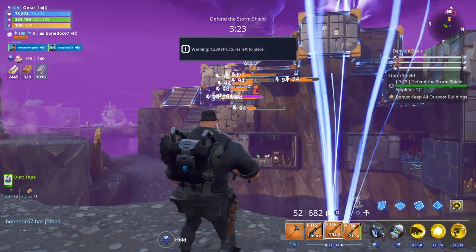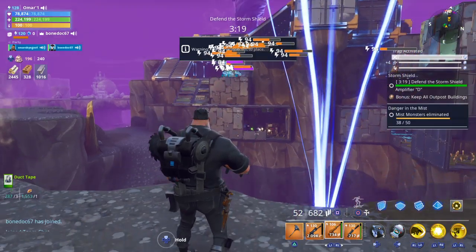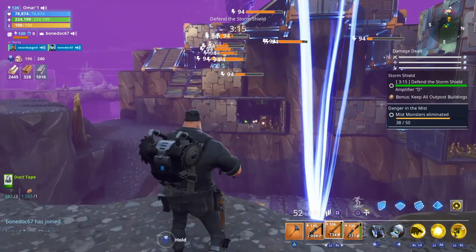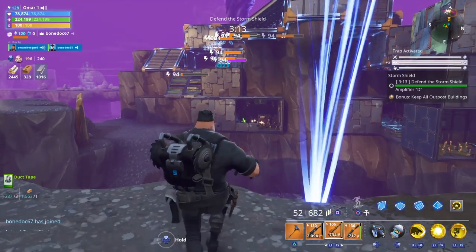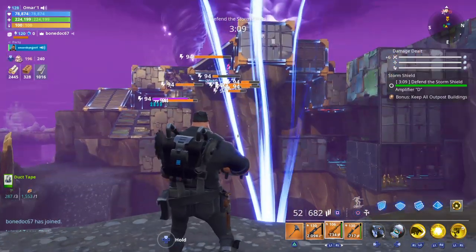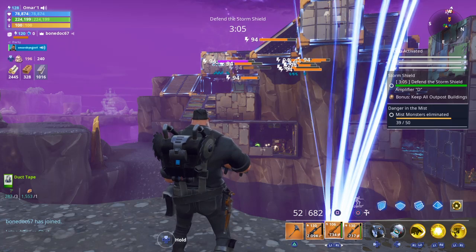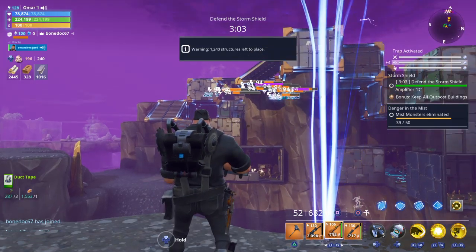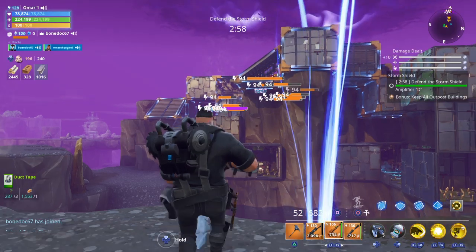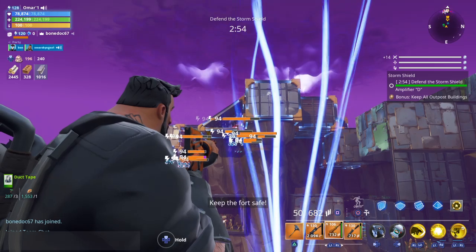Normally when I build on the missions, I put my defender — there's another smasher up there. Normally I put my defenders on top where they cannot be reached, and I break the stairs so they can't be touched. 106 are pretty good, but if you do 130 they are pretty smart — they can shoot far away. The lower the level, the lower the reach they have. The smasher broke another wall over there.